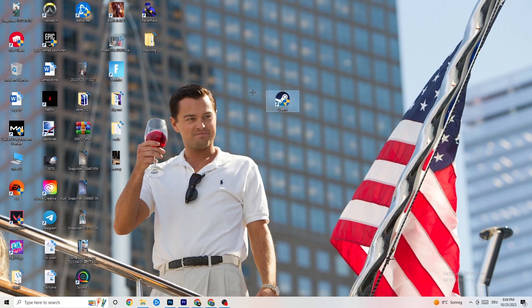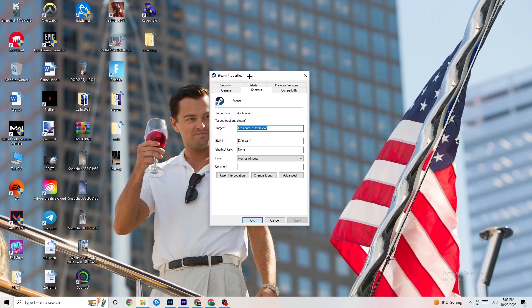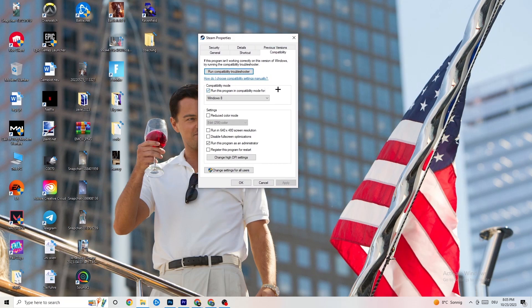If that doesn't work, take the launcher shortcut again, right-click it, and go down to the very bottom where it says 'Properties' — left-click it so the tab pops up. I want you to navigate to the Compatibility tab, click that, and now I want you to simply copy my settings. Let's quickly run through it.